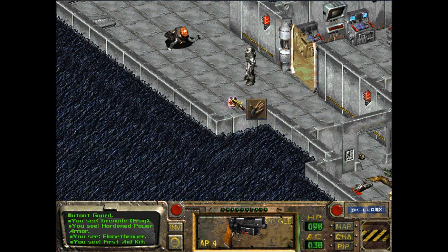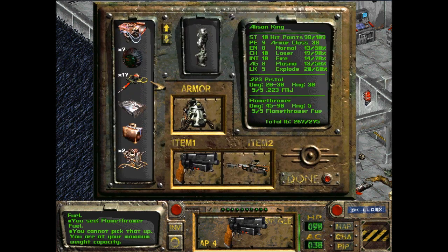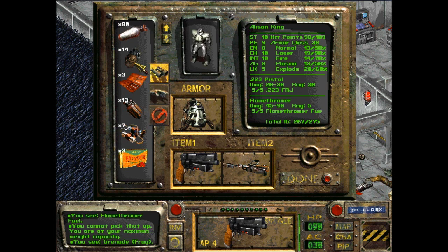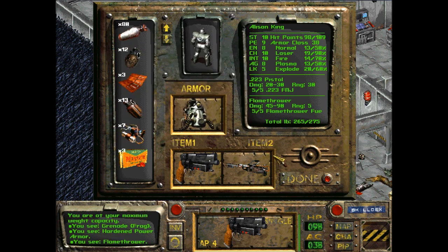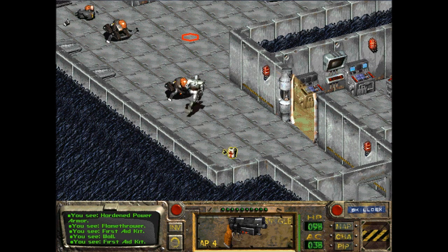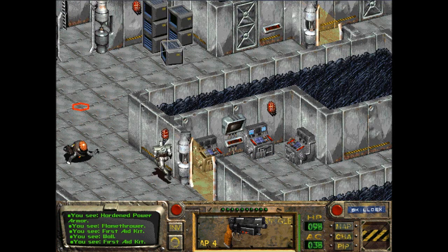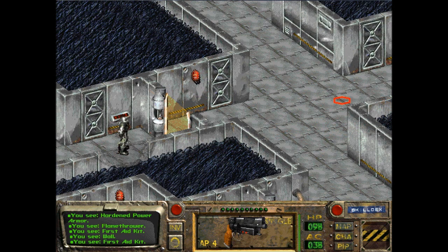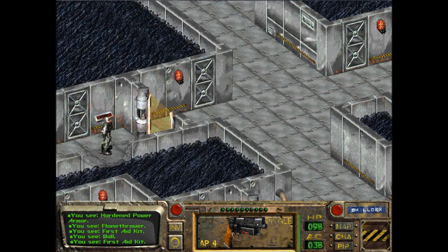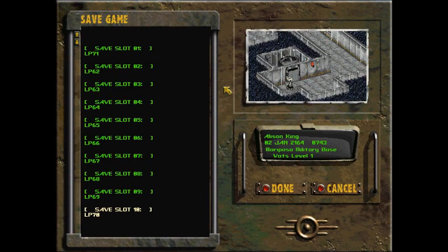Now what do we have here — flamethrower fuel and a first aid kit. I want to be at maximum carry weight so let's drop two more. Let's go — I can have all my flamethrower fuel. I'm not even timing myself here. That's the passage so we can get back through there — don't want to get stuck in that little spot. I gotta save over where I was. Now we're on save 72.